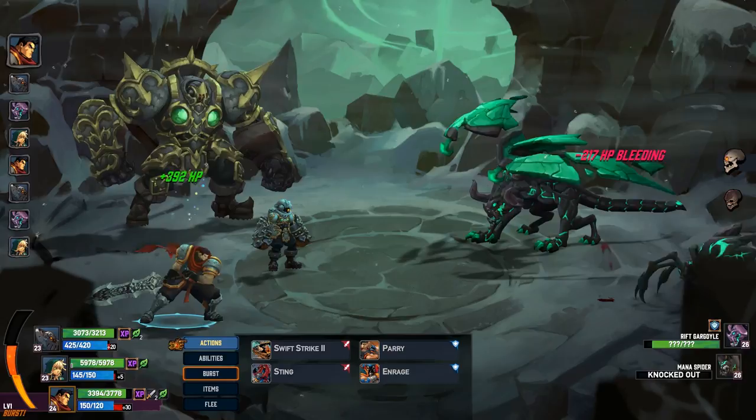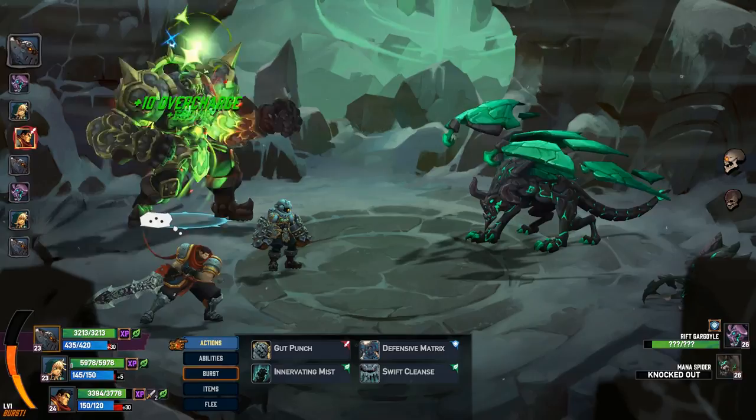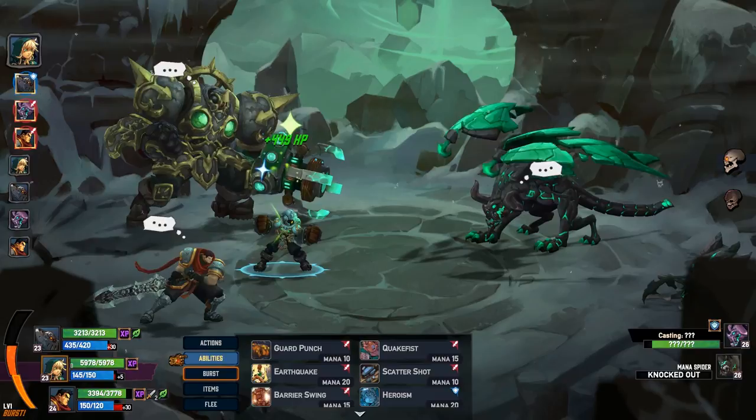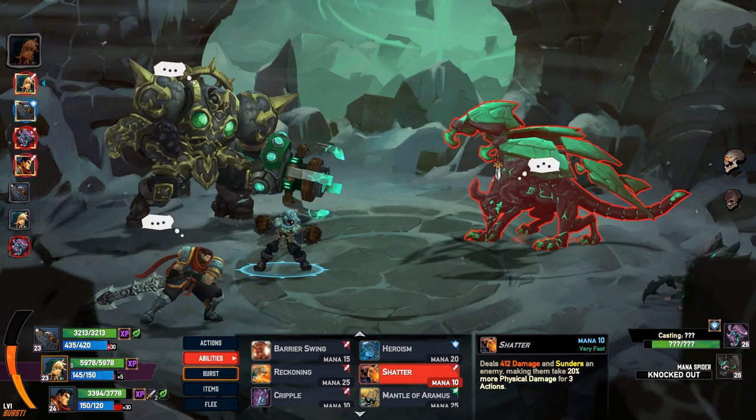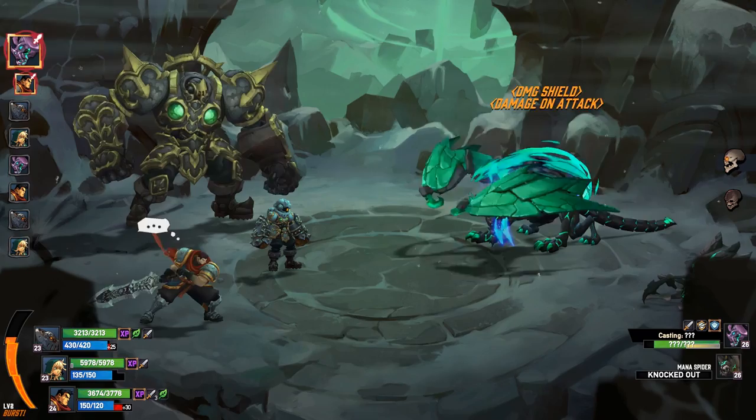I'm going to try berserking him. Please tell me I can use Nature's Wrath first. Yes! We're fast enough to shatter him, and then we do the crit up. Less effective, but we just stacked hella bleed on the guy. I'll take it.